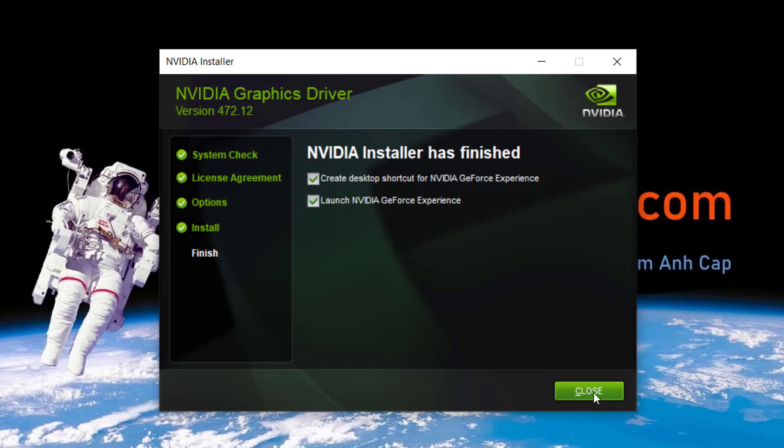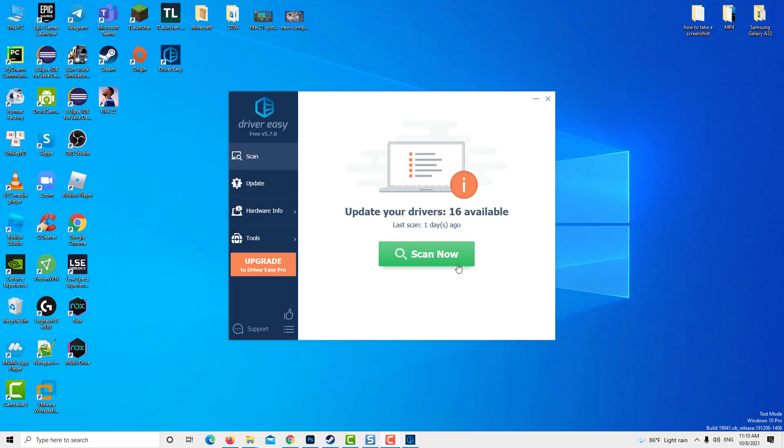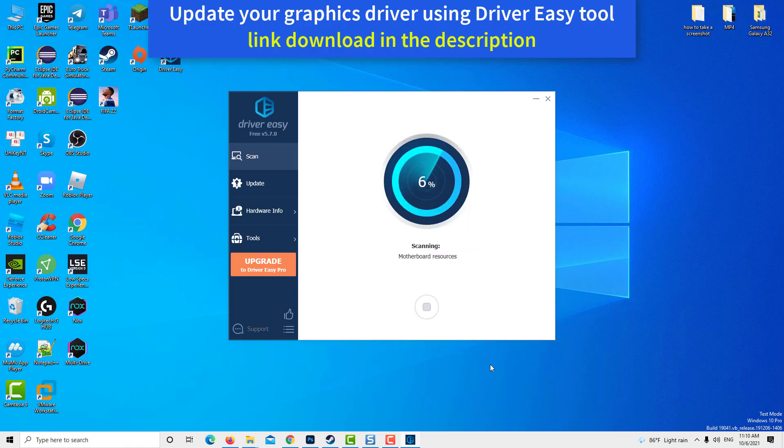All done. Now you can reinstall the Nvidia driver successfully with the methods above. If you don't have the time, patience, or skills to update the driver manually, you can do it automatically with Driver Easy. Driver Easy will automatically recognize your system and find the correct drivers for it. You don't need to know exactly what system your computer is running, you don't need to worry about downloading the wrong driver, and you don't need to worry about making a mistake when installing.